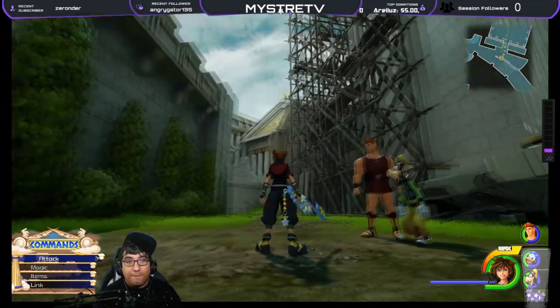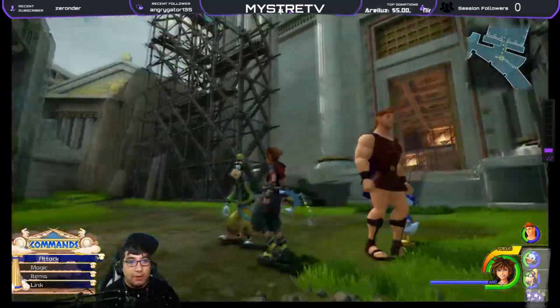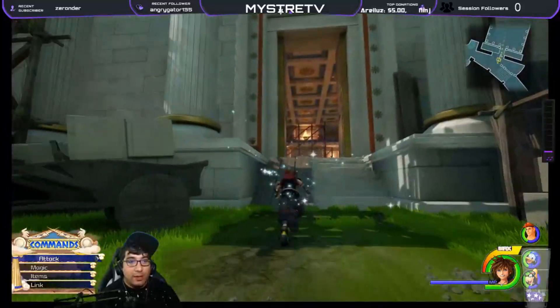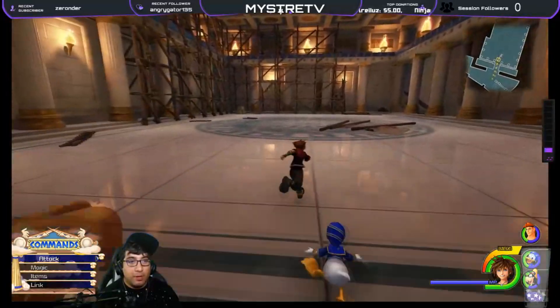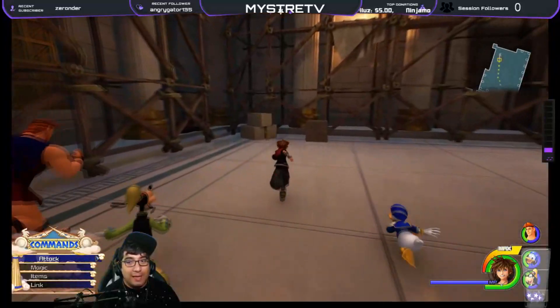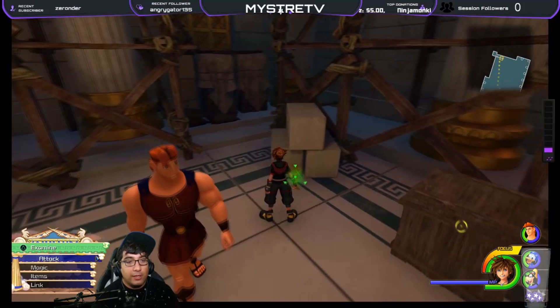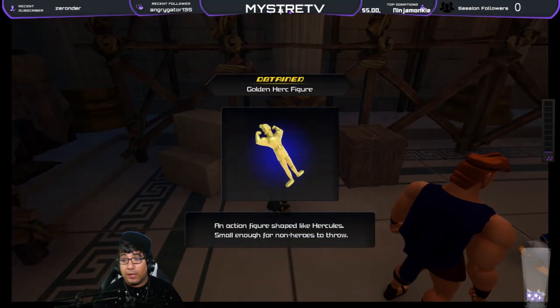The fifth and final Golden Herc — once you reach this area, you're going to go inside this Coliseum building. Go in the very far back left, and you'll see the last and final Golden Herc sitting there right on the ground. There you go, you got it. That's all five Golden Hercs.